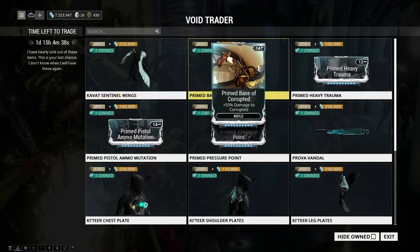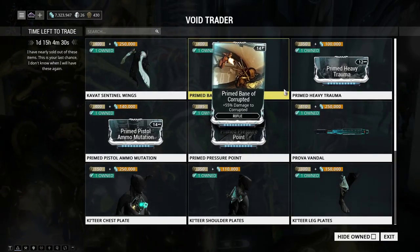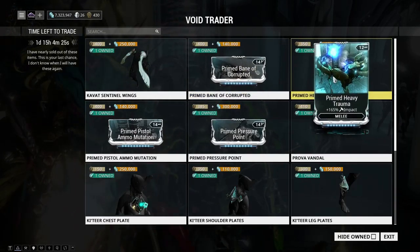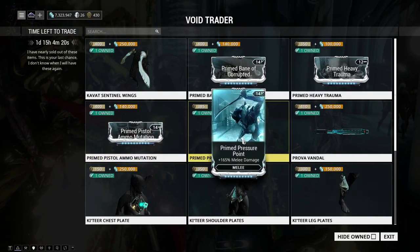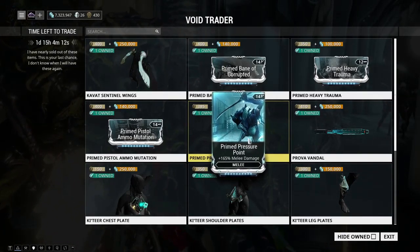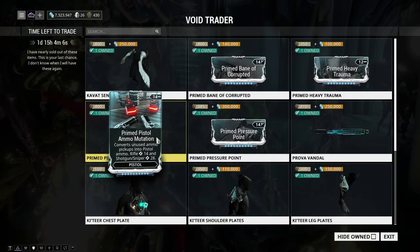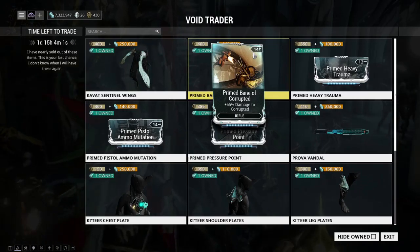We have the Prime mods this time, and it's a better variety instead of the usual all same damage types. We have Prime Bane of Corrupted, Prime Heavy Trauma, Prime Ammo Pistol Mutation, and Prime Pressure Point. If you're a beginner or newer player, I'd say go for Prime Pressure Point and, if you can spare the ducats, Prime Heavy Trauma. Prime Bane of Corrupted and Pistol Ammo Mutation are kind of niche and not really practical for everyday gameplay.